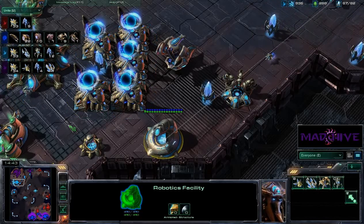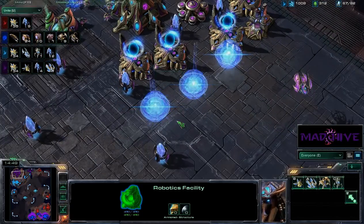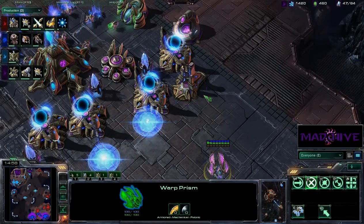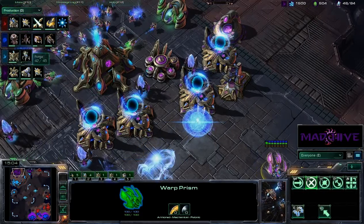We're getting a Warp Prism here — is he going to try to sneak some Dark Templar in the back door? Actually that's the Unit tab, not the Production tab, so that was the same Warp Prism. Maybe he's going to do Colossus drops, but we're definitely going to have to wait a long time for that. Getting Double Forge right now.